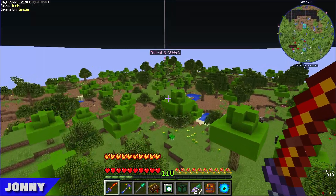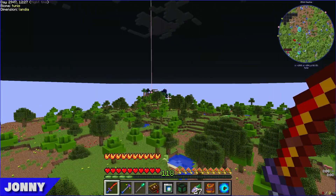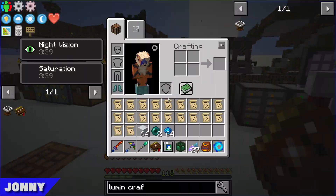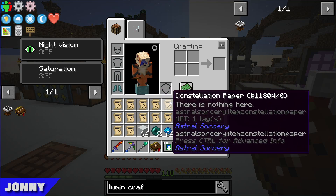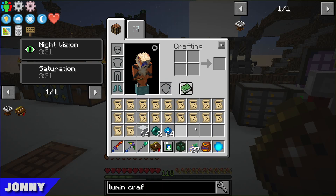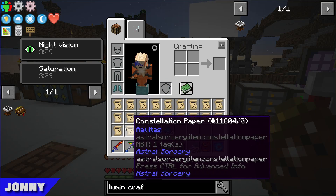After looting the last few structures, they're back with around 18-20 constellation papers in total — quite a lot and more than enough for what they need.